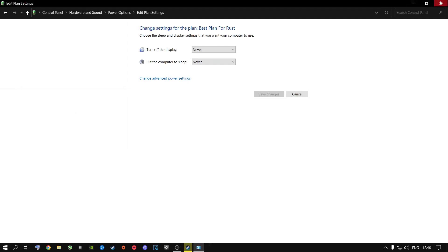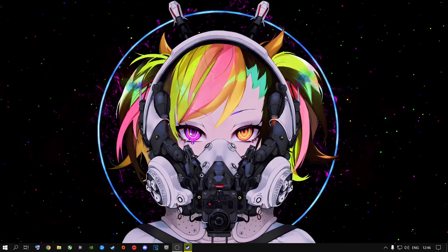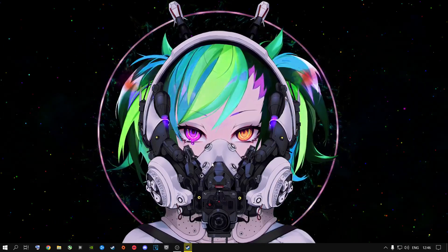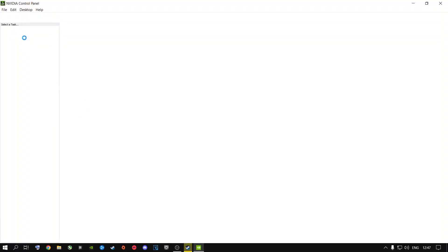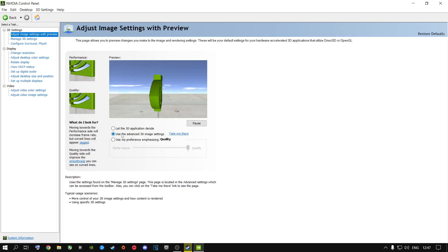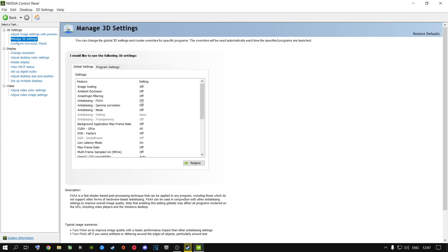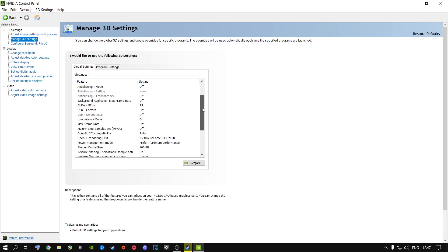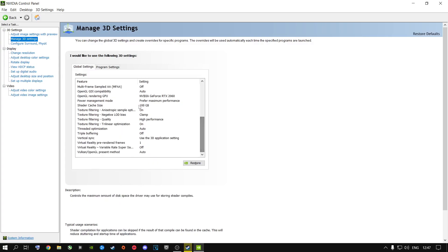Now this section is for Nvidia users. Right-click on your desktop and open the Nvidia Control Panel. Go to Adjust Image Settings with Preview, select Use the Advanced 3D Image Settings, and click Take Me There. Copy every single setting I have here — yours might be different, you might see different values for anti-aliasing, image scaling, and similar options, but go ahead and copy these settings exactly.